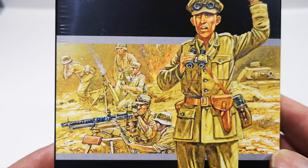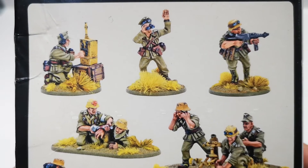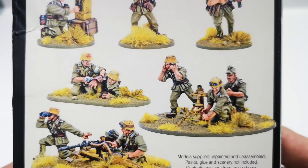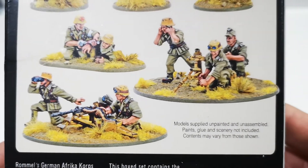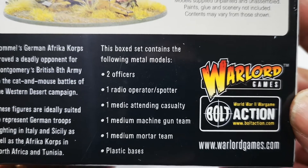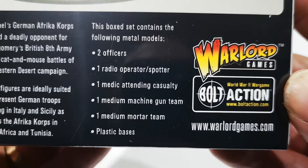And there we can see roughly what we get in the box. It looks like we've got a radio operator, an officer, an NCO, a medic, a wounded soldier, a mortar team and a machine gun team. Actually, it's two officers rather than an officer and an NCO. So: a radio op, a medic, a medium machine gun, a medium mortar, and the bases.